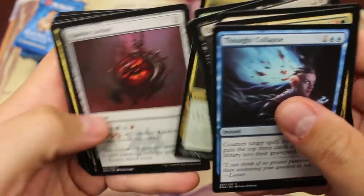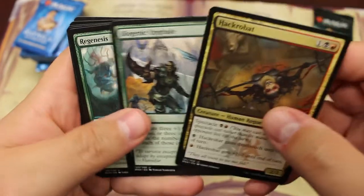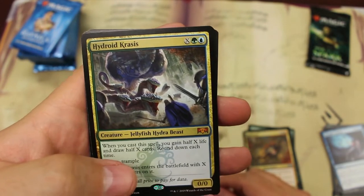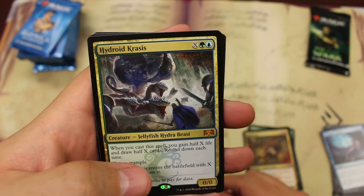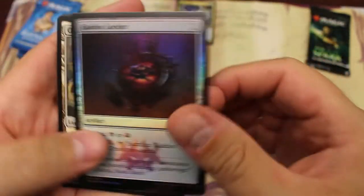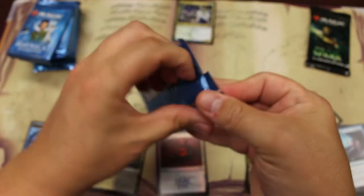We're going to skip past the commons and uncommons unless they're a foil. And look at that — the first pack, we got the most expensive card in the set, non-foil anyway: the Hydroid Krasis. And then we do have a foil card behind it. That's half the value of the little booster bundle already. Not a bad little start — about 22 bucks.